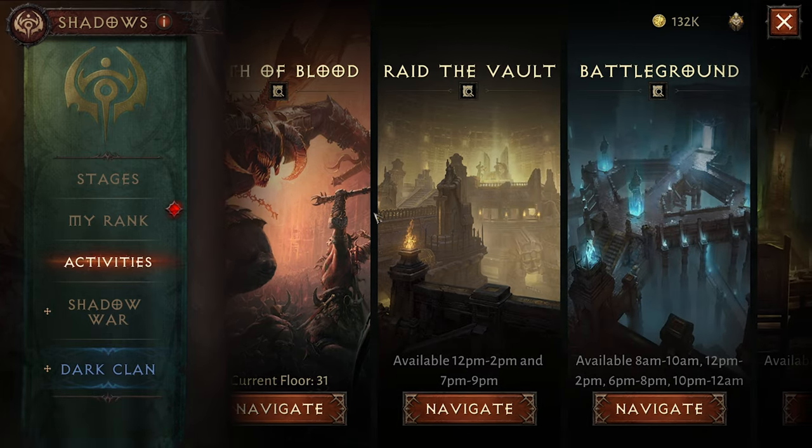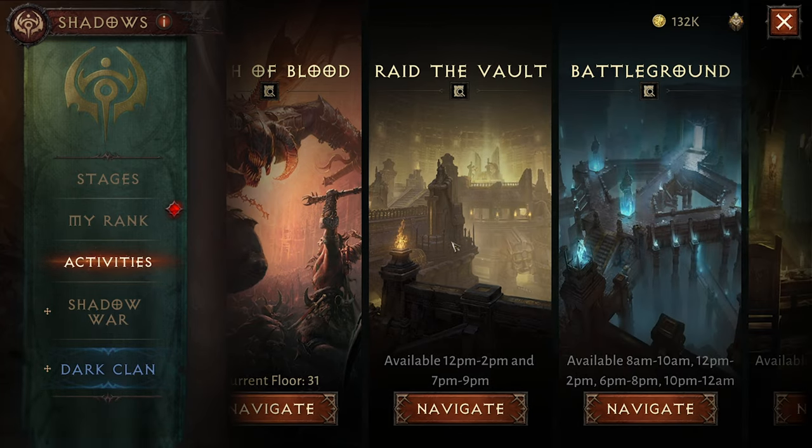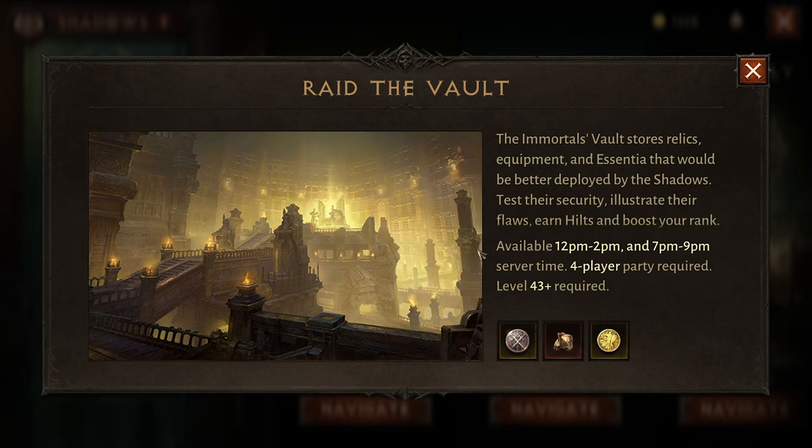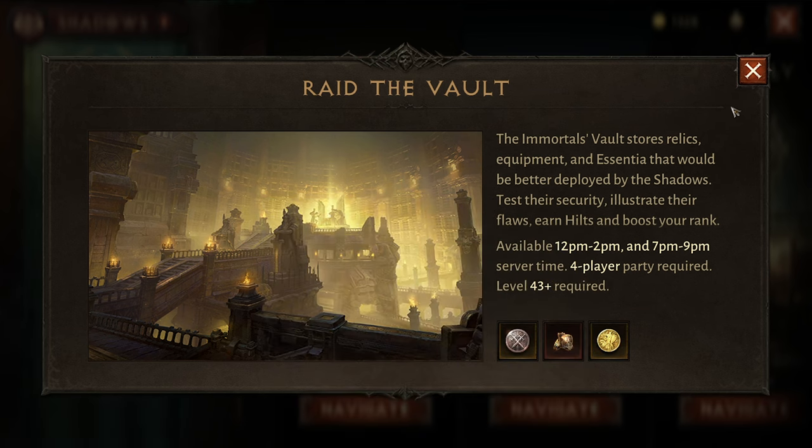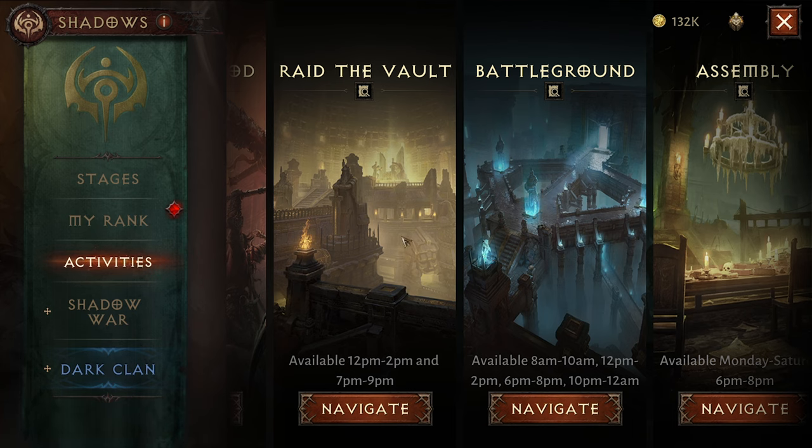Another activity I recommend daily if you can is the Raid Vault. It's a party of four running quickly through a dungeon similar to an Elder Rift — each mob drops essences and it's a free-for-all to pick them up competitively. Once finished, depending on how many essences you gathered, you get a certain amount of hilts as a reward, some gold, and a chance at a legendary drop. The hilts are the main reason you're there — needed to buy more crests from the hilt vendor.